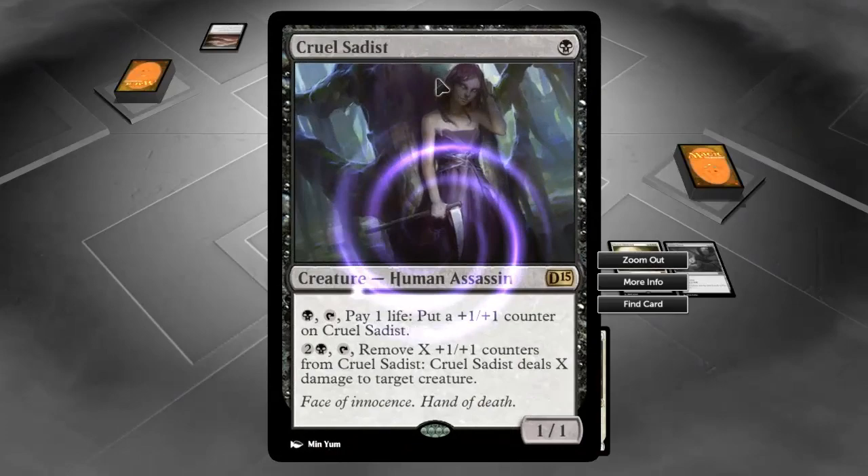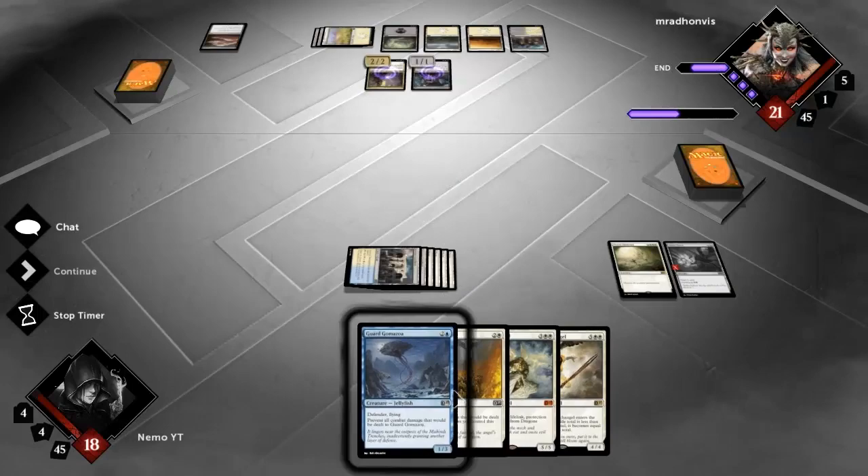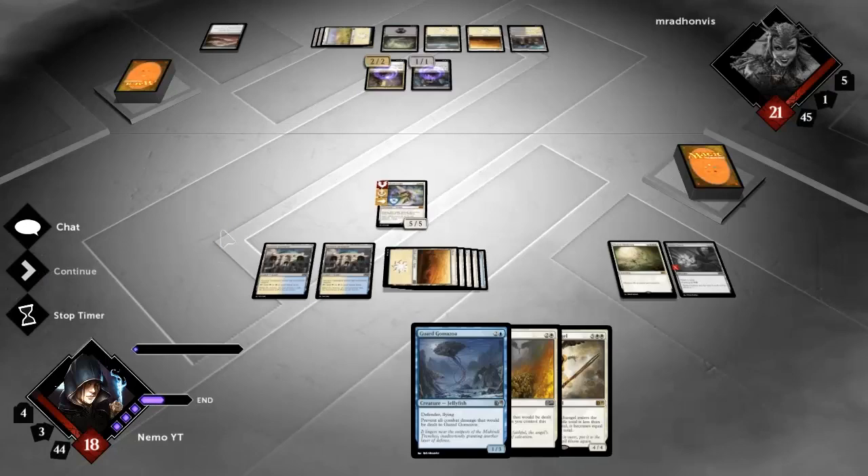It stacks with Sanguine Bond and it stacks with itself, and it can also give something lifelink. So yeah, I die pretty soon to that - it's not an immediate kill combo but it's a pretty quick clock. We're going to just play Baneslayer here and keep the Resolute Archangel.